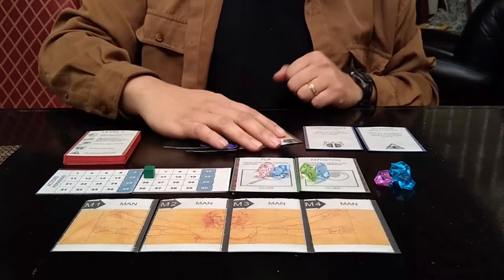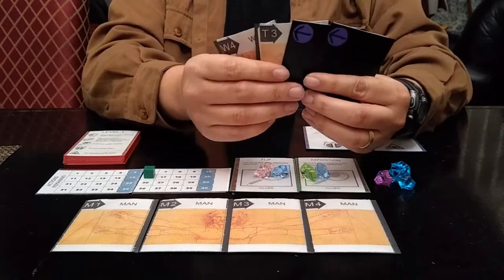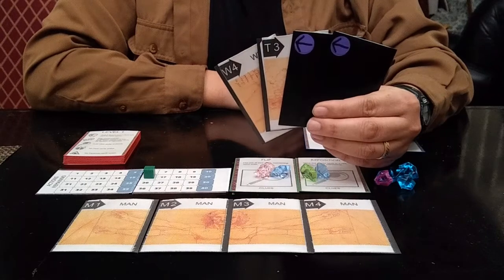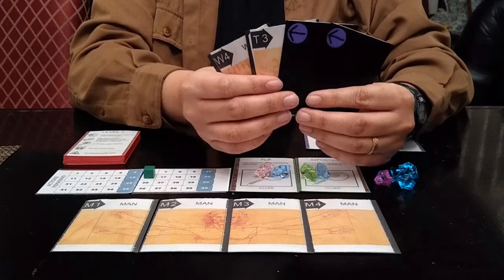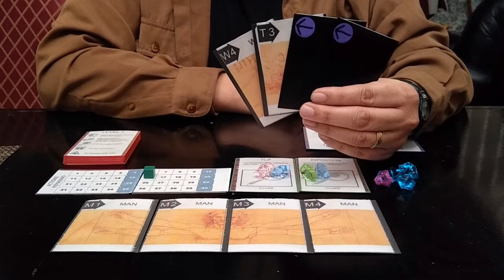The trick is that when your hand is dealt to you, it will look something like this. Some of your cards will be face in, some of your cards will be face out. So you'll know some of what you have, and you'll know some of what everybody else has.